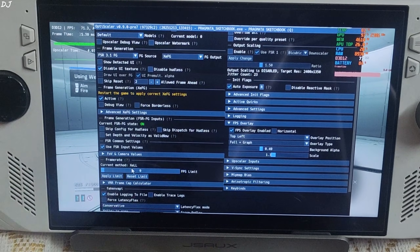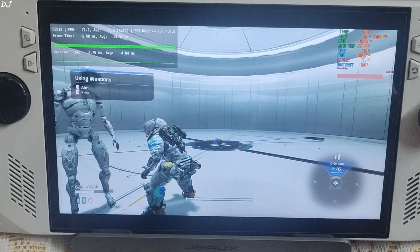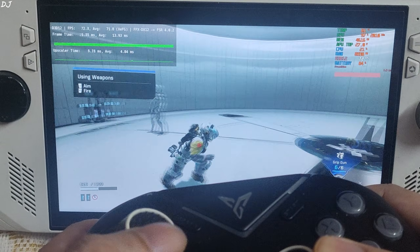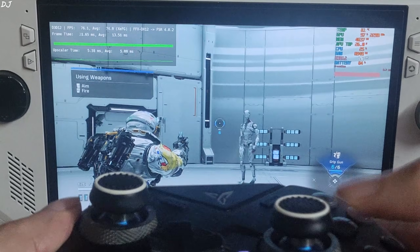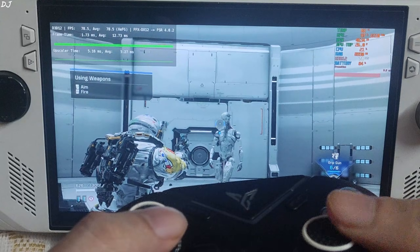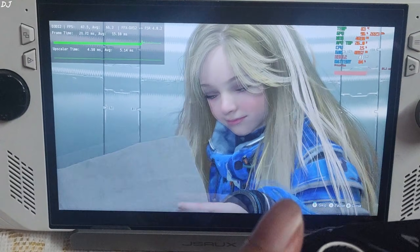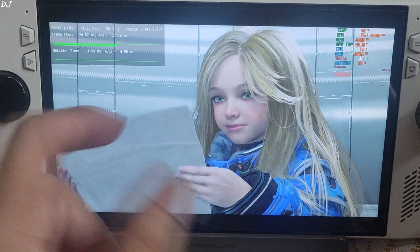XCLL is mentioned under the Frame Rate section. Save INI and close. FPS is now in the range of 70 to 75. The real-world input delay is amazing — XCSS frame generation latency is lower than that of FSR frame generation, and the FSR 4 upscaler is also working.